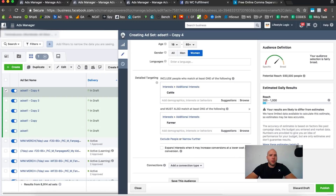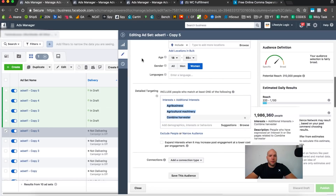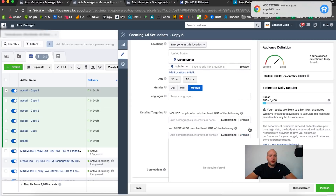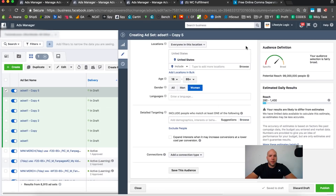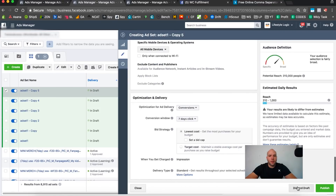Let's do one more duplicate for number six — combine harvester. Move it over and get rid of the extra targeting, put the correct stuff in. That's incorrect — I need to move it into a comma-formatted list and put it in correctly. Okay, so that's all set up — I'm happy with this. Don't click on it, just press close.